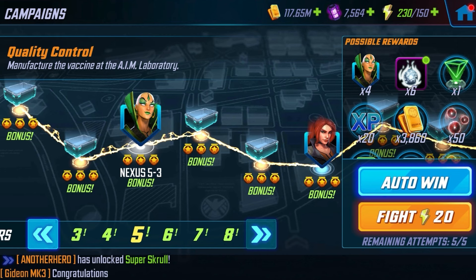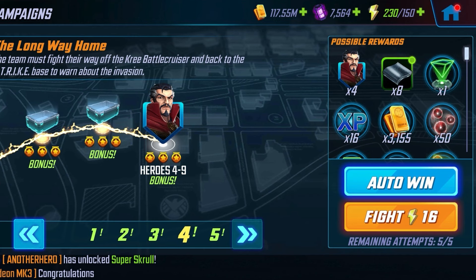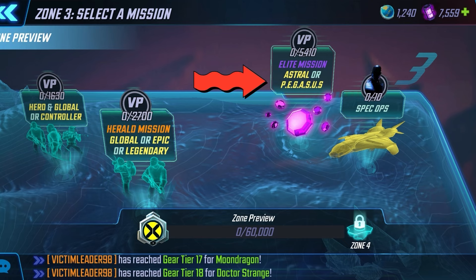Right now you can start working on Moondragon — we can find her in Nexus 5-3 — and we have Doctor Strange at Heroes Node 4-9. You can start using those characters right now as Battleworld is live. You can use them right here in the Elite mission; it says take Astral or Pegasus. If you're a newer player, you're not going to have any Pegasus members. You don't want to build Pegasus — you want to build the Astral Team. You can use them right here in the Elite mission to score some points.